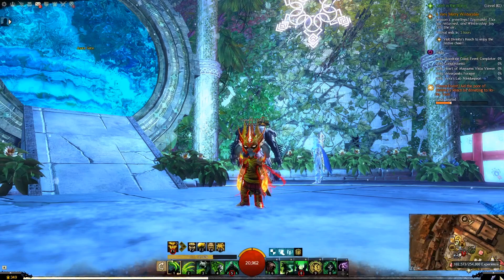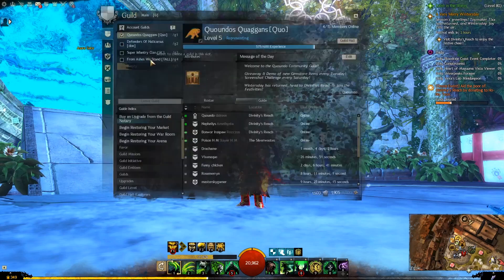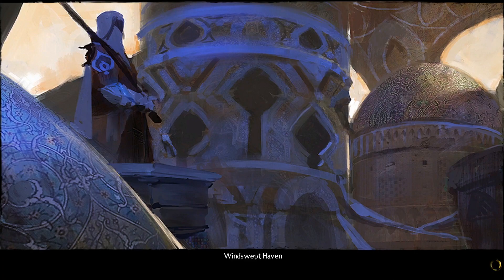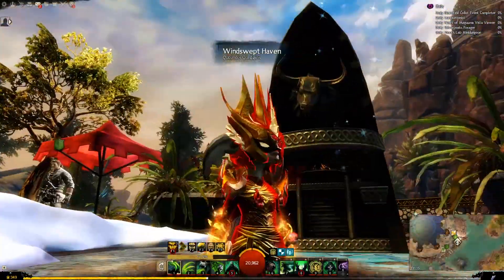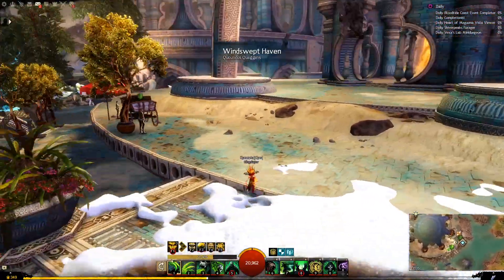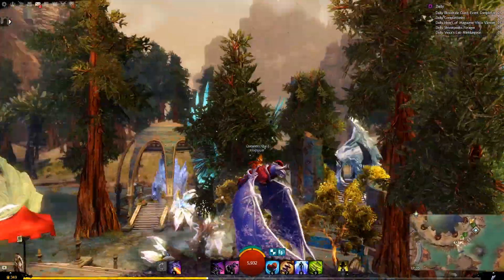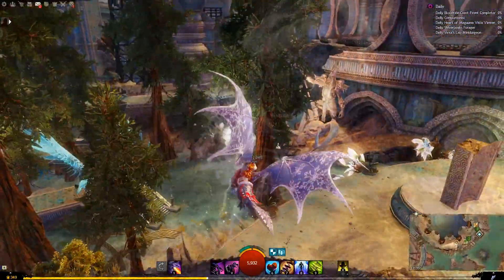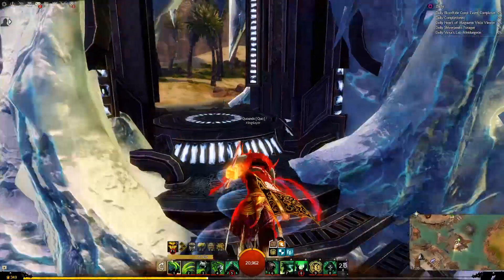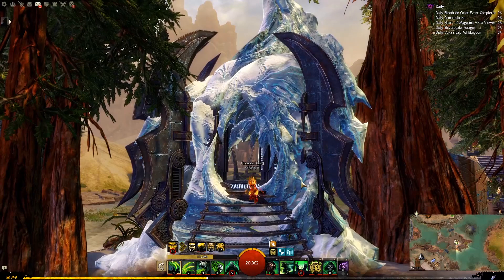Hey guys, welcome back to a brand new demo. Let's go somewhere key-worthy — let's go to the guild hall. Let's see what this is like, recording in the guild hall. I haven't been to the guild hall. Oh my god, we got... oh, it's cool. Oh my god, the forest is pretty. But why is the Frost Legion in here? I mean, I'll allow it, but I don't know if I like this.